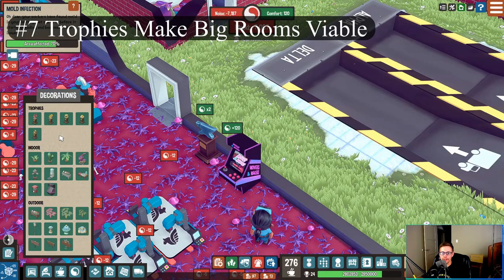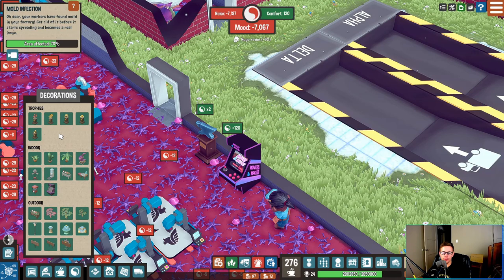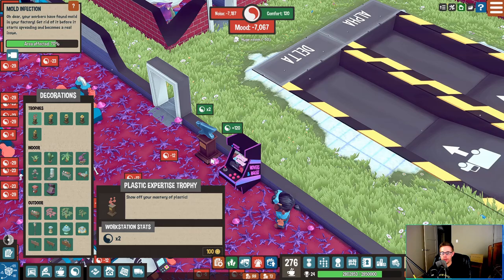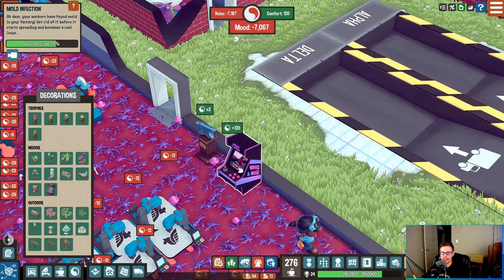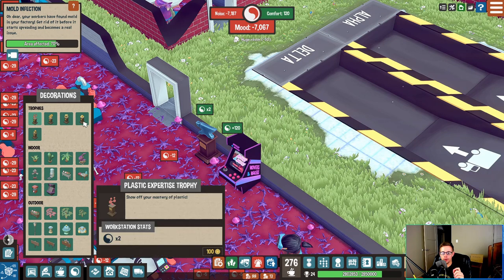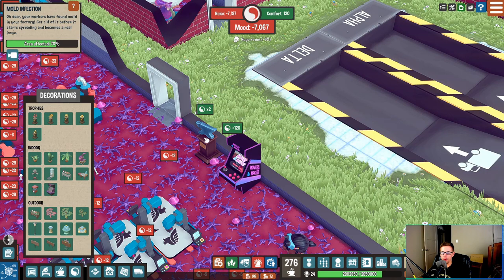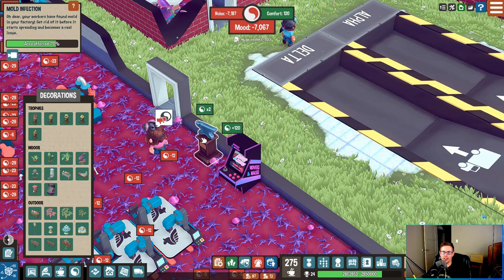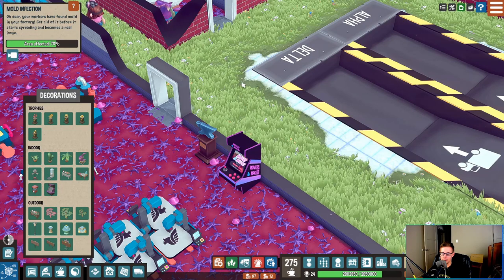Tip number seven: trophies. Whenever you get a significant accomplishment — like maxing out your relations with a client or mastering skills in wood, plastic, or metal — you get a trophy. That trophy doubles the value of all decorations in the same room it's in. However, they do suffer from diminishing returns, so you can't just put all your trophies in one room and break the game that way. Unfortunately this factory is basically a lost cause unless I'm willing to tear it down, which I am not — it is too much work.